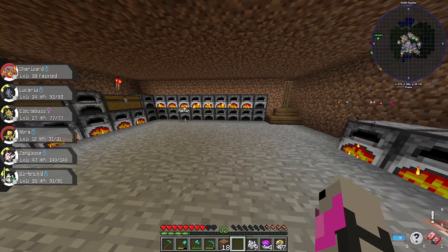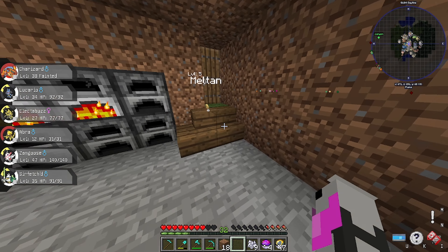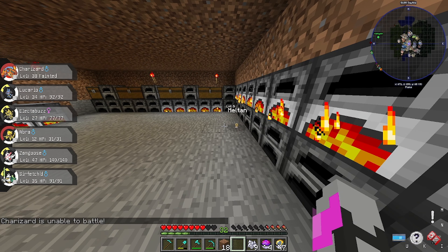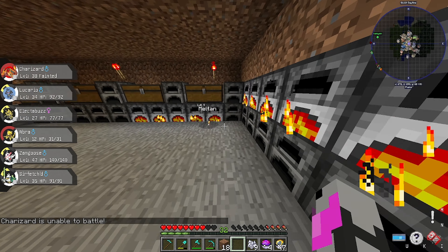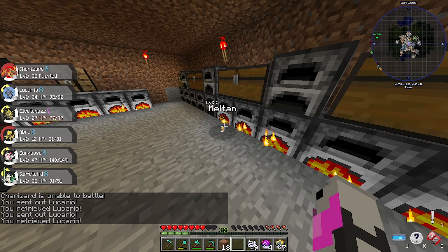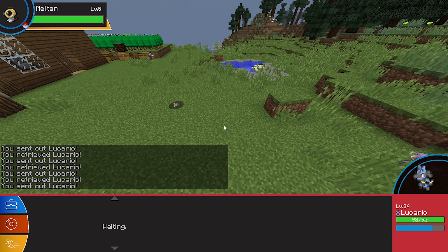Any Meltan? Oh hey, there's a Meltan! There we go — level 5. Let's go ahead and... can't use Charizard, Lucario here. I think there's a 60% chance it will turn into a Ditto. Can I fight you? Thank you.